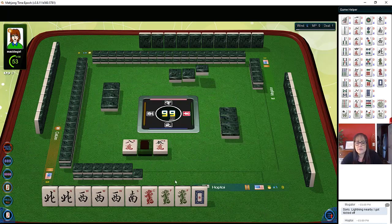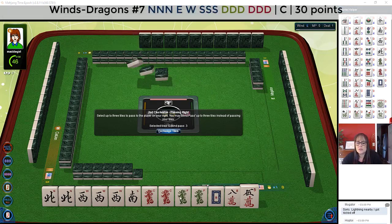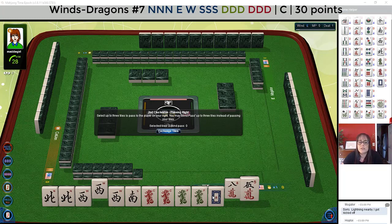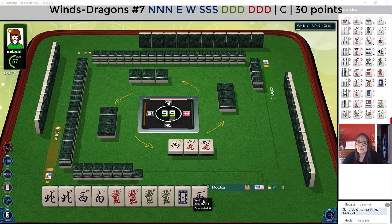So now we have our red dragon back. At this point I would probably focus on news concealed because we have three multiples that we would use — North, red, and green. You want to pick a hand that uses the most of your multiples. So in this case the West can go. I really don't like passing white dragons. We only need one West, so that'll be a good pass next.